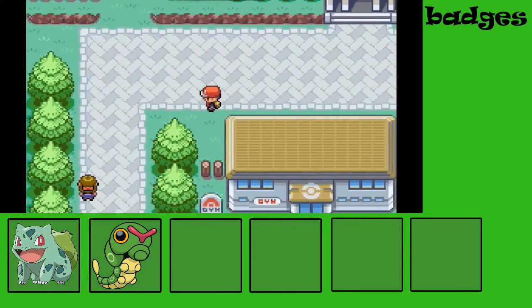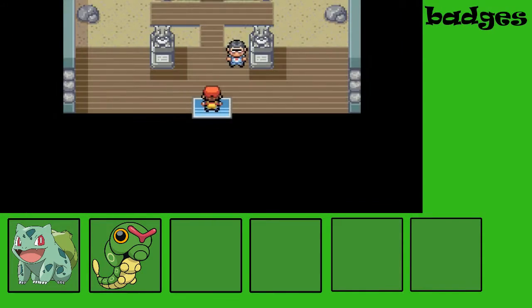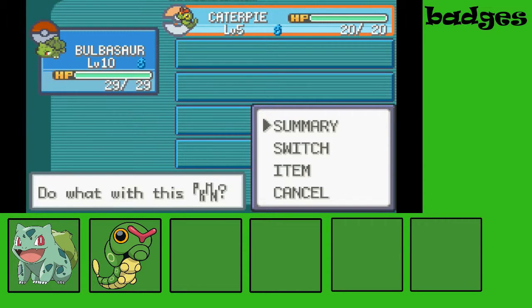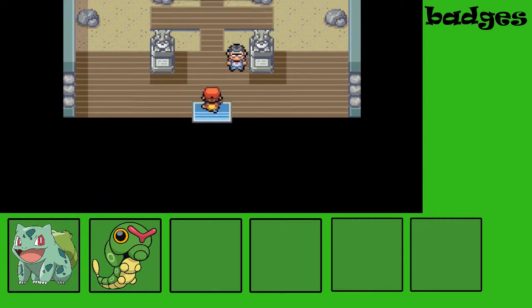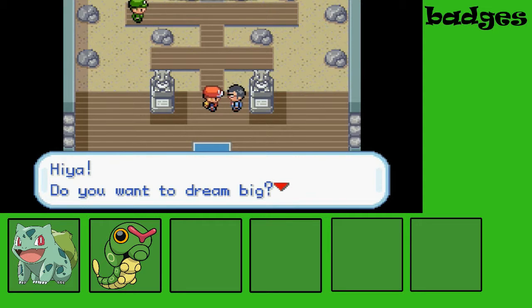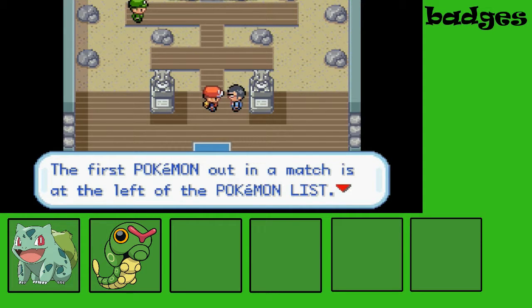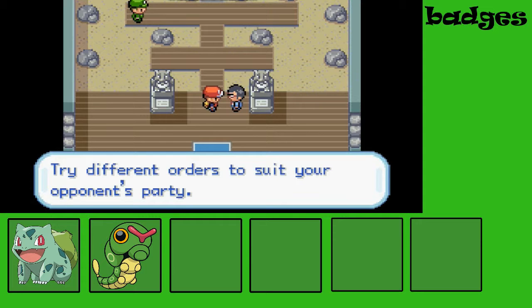Okay, so now let's get in the gym. First let's see the order. Let's put Caterpie on the first slot. An NPC asked: do you want to dream big? Do you dare to dream of becoming the Pokemon champ? He says the first Pokemon out in a match is at the left of the Pokemon list — by changing the order you may gain an advantage.